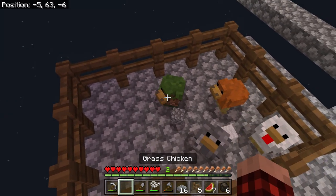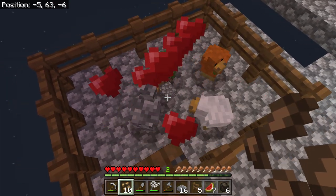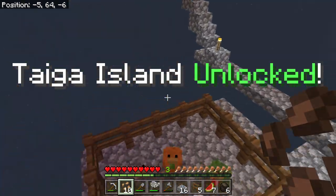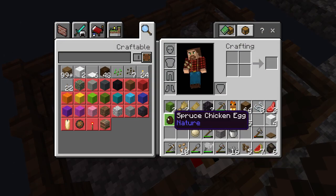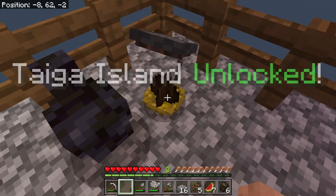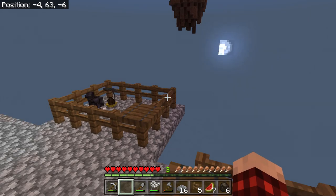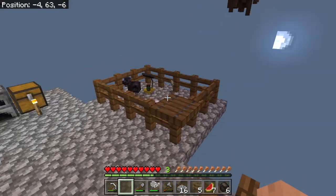I'm bringing this grass chicken over here, and I want to bring you guys back because we're going to try to breed it with what we've got. I'm going to try to breed it with the cobblestone chicken. Let's do this guy and this guy. Something's going to happen! The taiga island — we got the taiga island! Where's it at? Oh, it's over there. Look at all that dirt — we got stacks of dirt over there! That's awesome. And we got an egg too — oh, a spruce chicken!